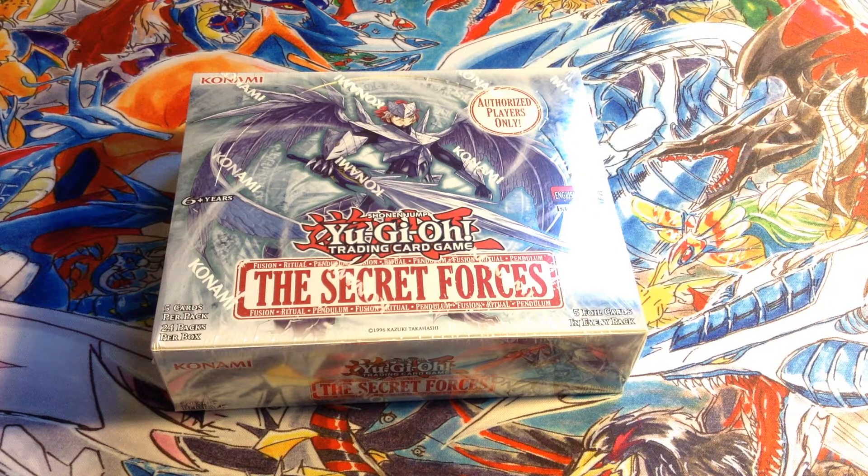It's still a pretty good set. Three new archetypes: Nekroz, Yosenju — which are the Hermit Yokais — and Spiritual Beasts, which are the Ritual Beasts. I kind of either want to build Yosenjus or Ritual Beasts, because Nekroz are so hard to build. I think three Nekroz cards are short-printed: Valkyrus, Brionac, and Trishula. Those are the three that are short-printed, and then one of the Yosenju cards is also short-printed — the Pendulum one.